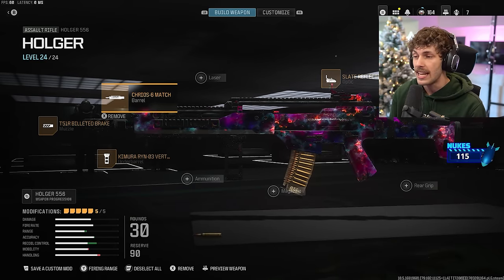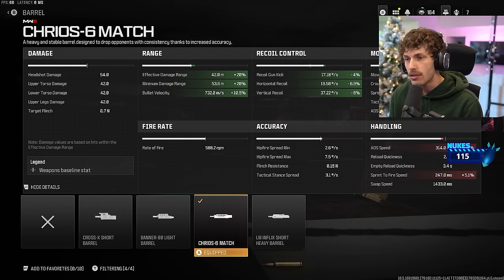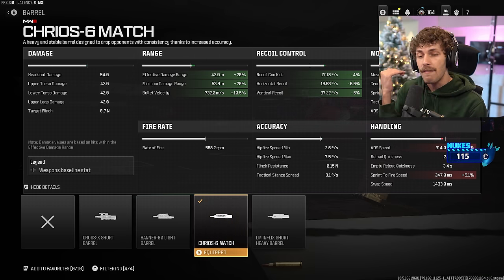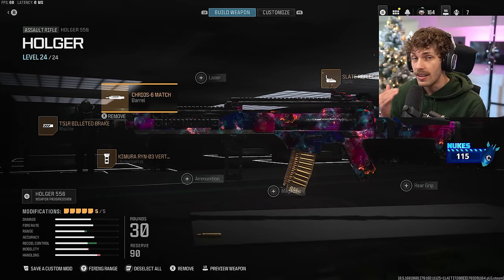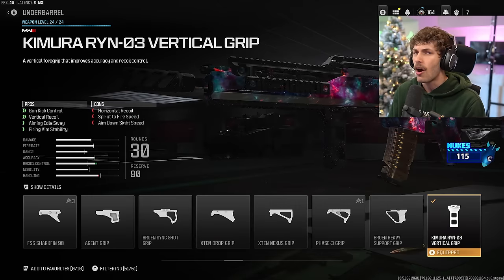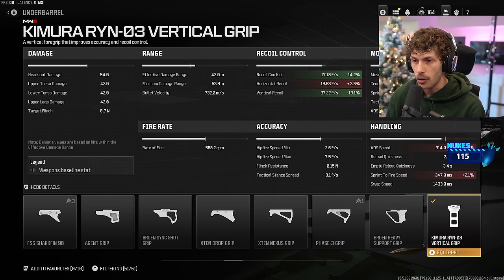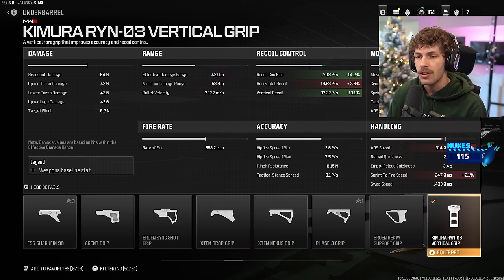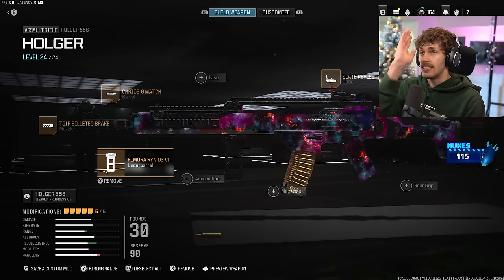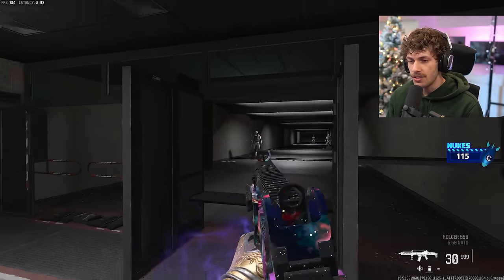Adding this barrel increases damage range and recoil control, mitigating the cons of the muzzle, so you can get a three-shot kill up to 42 meters — making this one of my favorite and most broken guns in the entire game. For the underbarrel, since there is a little recoil making it harder at long range, I'm adding the Chimera Ryan Zero Three Vertical Grip for recoil control. We lose a little horizontal but you're not really going to notice that — basically zero vertical recoil.